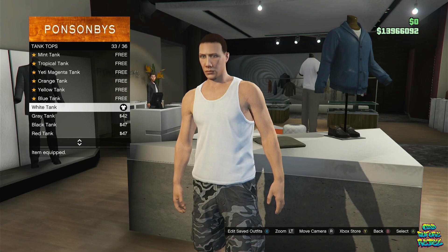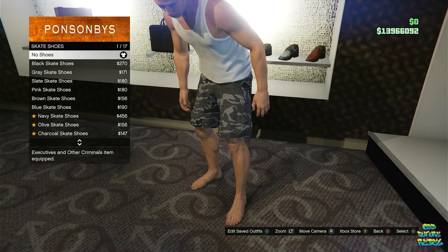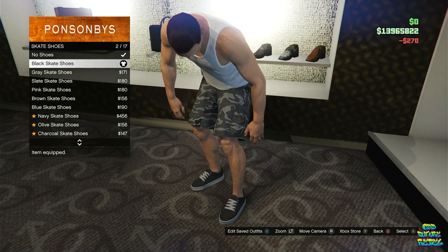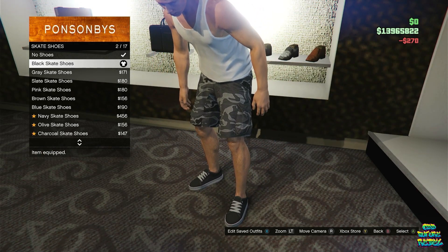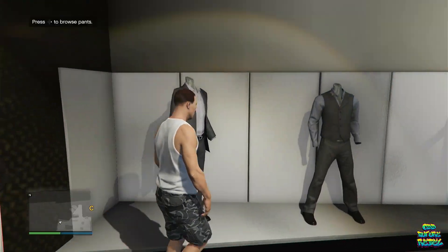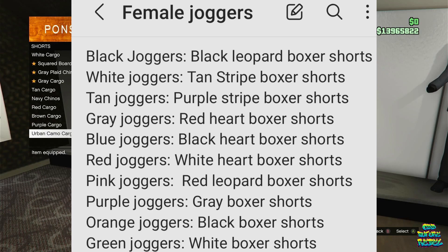Purchase the white tank top number 33. Then go over to the shoe section, go over to skate shoes, and purchase the black skate shoes number 2. Go over to the shorts at the pants section. These are the components to get all the colored joggers. If you want the white joggers, go over to the tan-striped boxer shorts and save that as an outfit on slot 2. If you want the tan joggers, save that as an outfit on slot number 3. For the pink joggers, save the red leopard boxer shorts on slot number 4. Just keep repeating the steps, only changing the shorts, to get all the colored joggers you want. You can save a maximum of about 16 or 17 outfits.